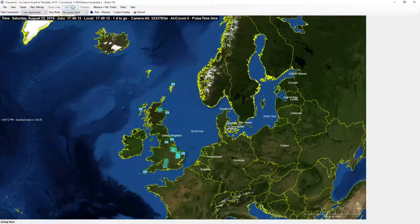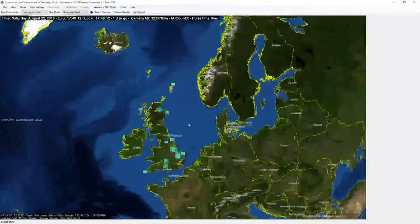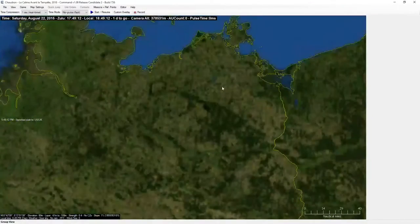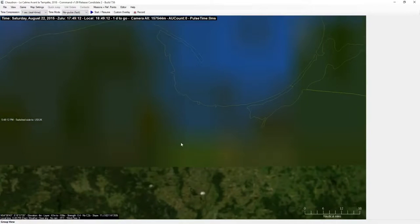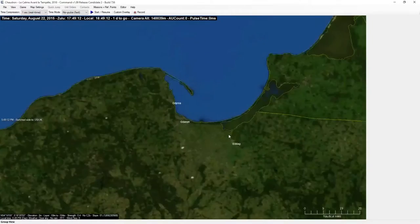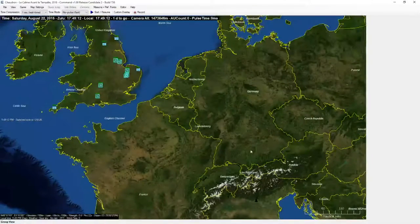Some big news on the Command front this week: the version 1.09 release candidates are now up for download. You can get those on the forums — this is RC2, build 736. As you can see, one of the big new features right here is that you now have labels on the map, and when you zoom in, you actually get major cities, which I think is just awesome. It really adds quite a bit to the map. And even just zoomed out when you have country names, I think that adds a lot.